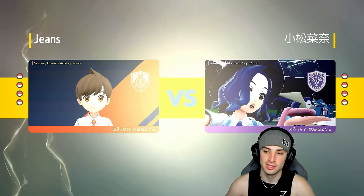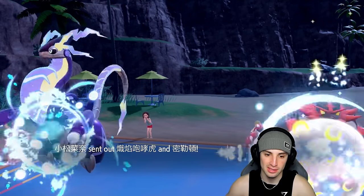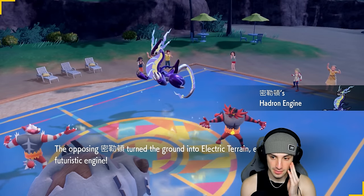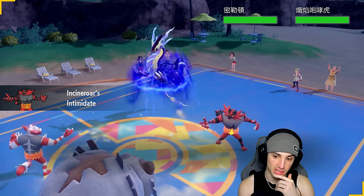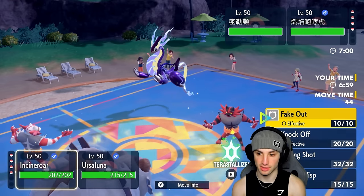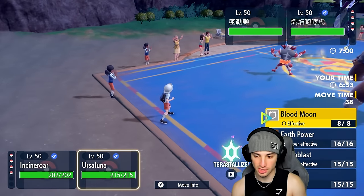Whatever I say, the opposite happens — worst case scenario. They lead Miraidon and Incineroar. I get Intimidate. Hopefully our Incineroar is faster so we can get off the Fake Out. Hadron Engine activates and our Intimidate comes out first — we are faster, great news. Our Intimidate flies out. I could Fake Out their Incineroar or go into a Parting Shot. I'm going to Fake Out their Incineroar and use Earth Power on their Miraidon.